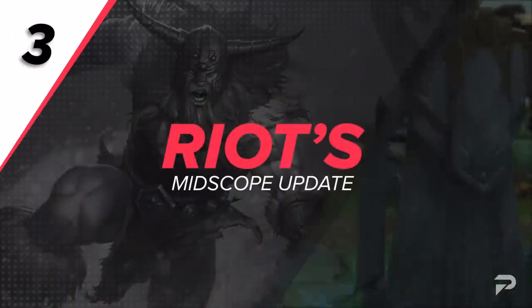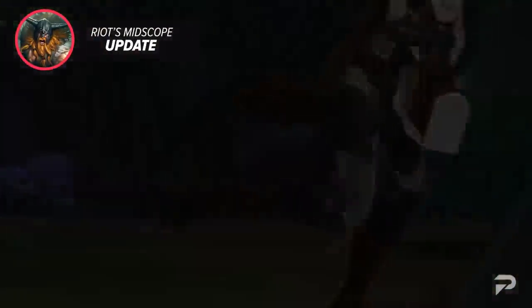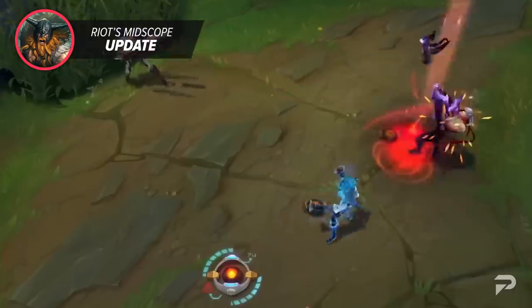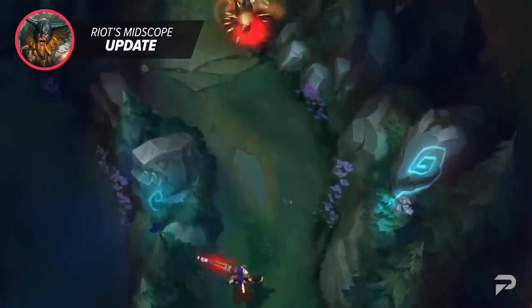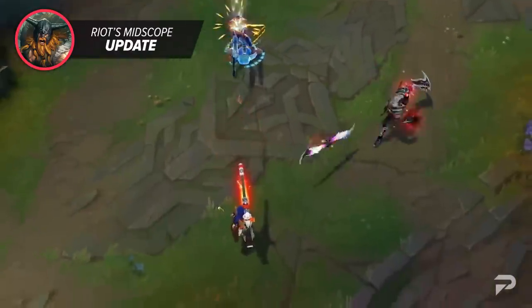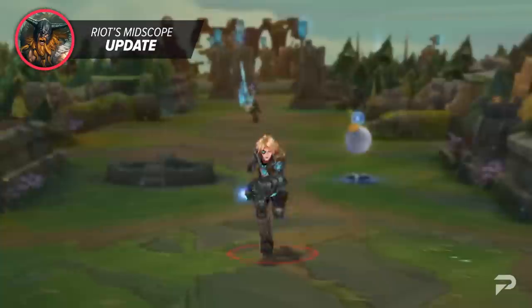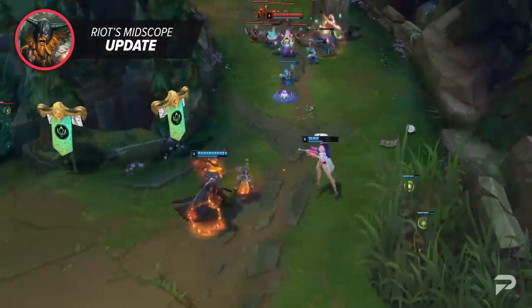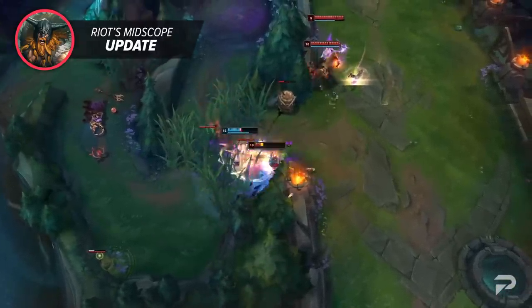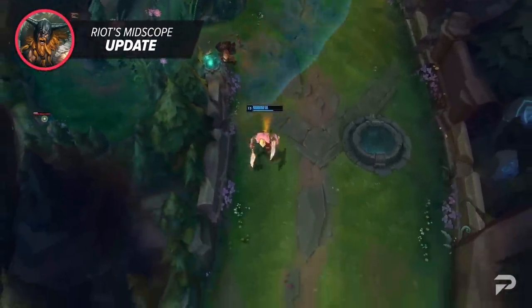Riot has shared a few quick gameplay thoughts focusing on what they mean when a champion gets a midscope update. These updates offer substantial changes to champions including abilities, animations, visual effects, and sound effects, but do not impact the champion's model, voiceover, or lore — unlike Caitlyn's visual gameplay update. These updates take multiple patches of planning to get right, which is why Riot tries not to do them too often. Champions are selected when they've become problematic or need polishing — like Olaf, who was difficult to balance between pro play and regular play.